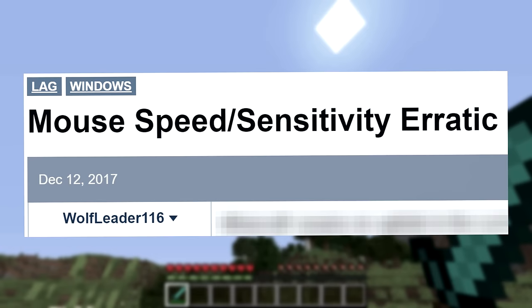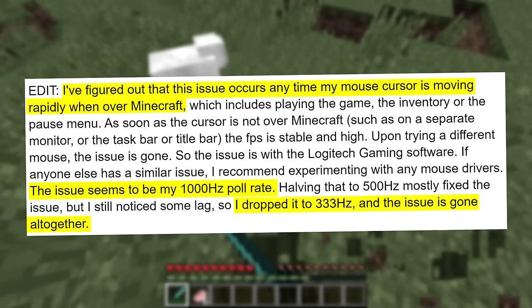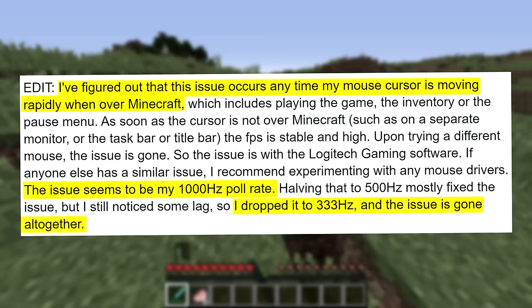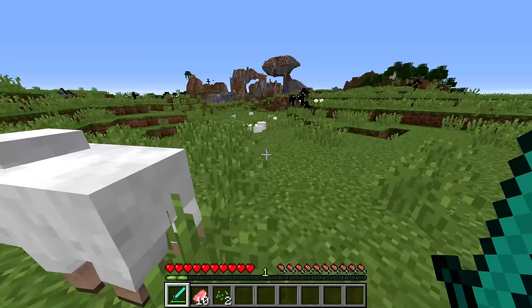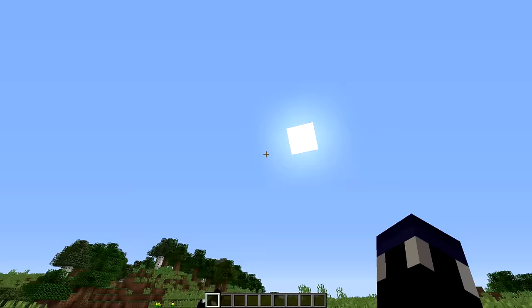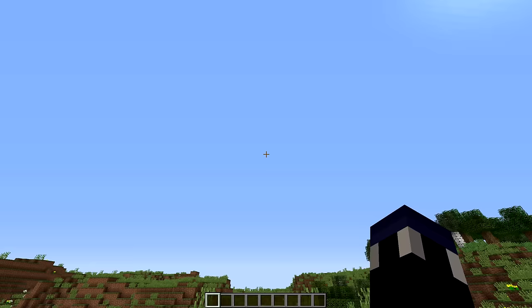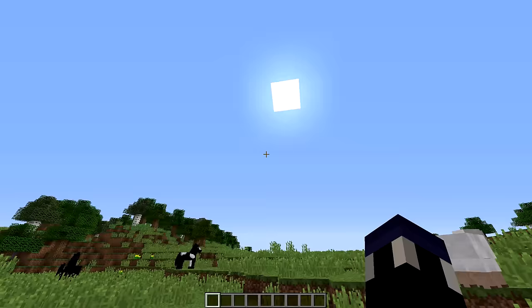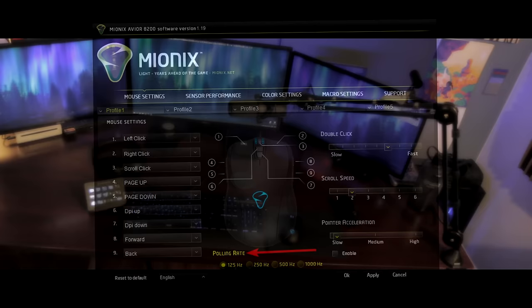Within a couple of minutes, I stumbled across the answer. In December of 2017, WolfLeader116 made a post on the Minecraft forum that outlined my exact issue, and he even had videos of the problem. Everything was an exact match. What they found was that the mouse acceleration and frame rate issues were caused by a rather weird but very simple problem. Long story short, both your mouse and keyboard have a setting called their polling rate, which dictates how often that piece of hardware tells your system what it's doing. My mouse, being a gaming mouse, has a very high default polling rate of 1000 Hz — meaning it's telling the system what it's doing 1000 times per second. And apparently, this is way too high for Minecraft.